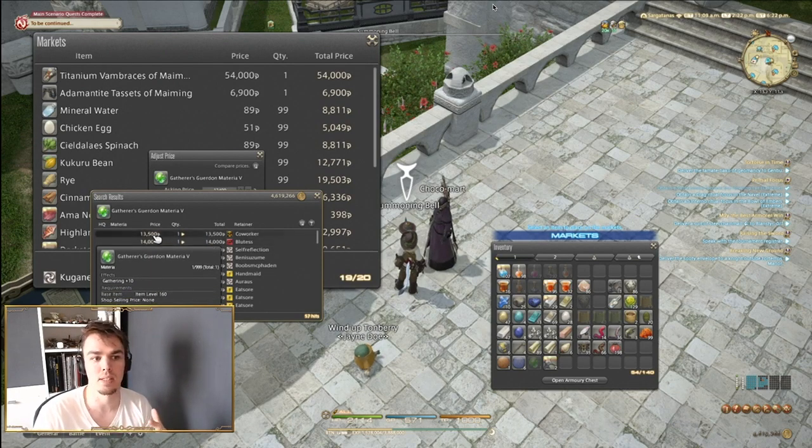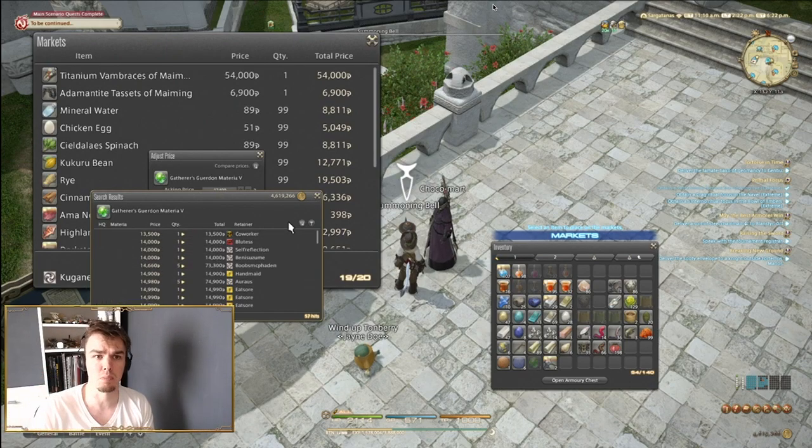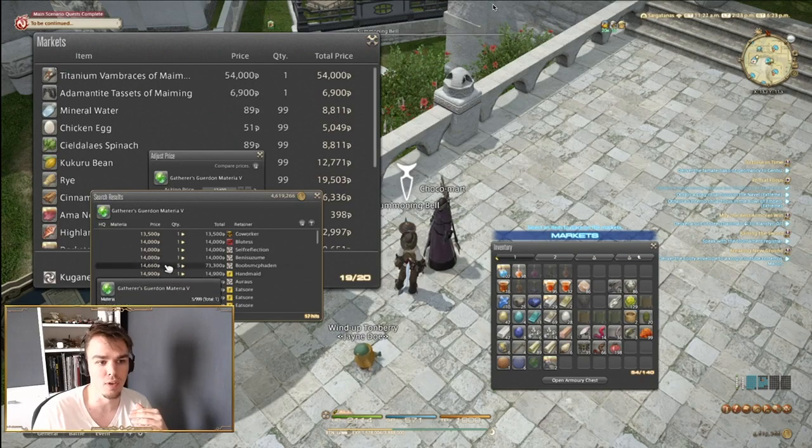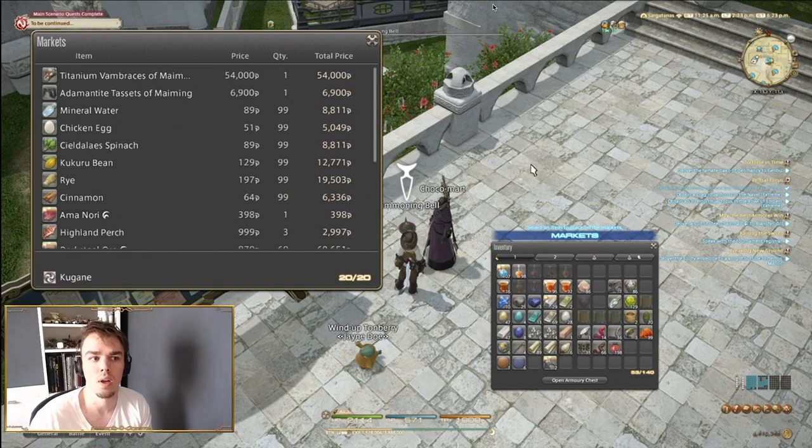Undercutting by one is a valid strategy; undercutting by five or ten can make sense on higher prices if something isn't selling. If you've been the lowest price since last week, lower it by 100 — odds are people looked at it and said it's not worth that. Keep lowering until someone buys, but stay as high as possible. Also keep in mind: a quantity of five is never going to sell when buyers can get singles cheaper, since a piece of gear doesn't typically take five materia.